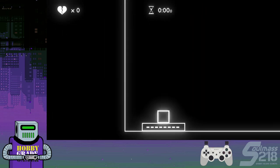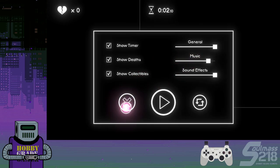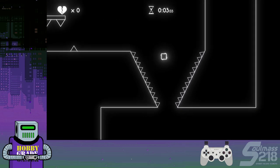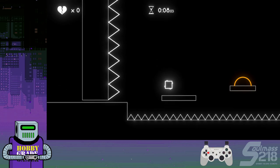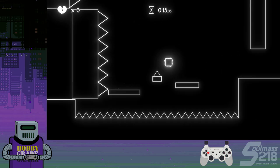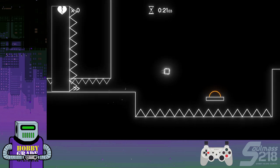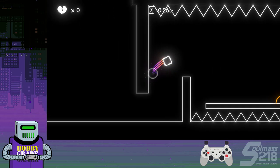Moving on to level three. Here we're going to get chased by a wall at the beginning. All of this will reset if you don't make it through the first section in one shot — thankfully it's all pretty simple stuff. That climb again: if you jump off the left wall instead of the right, it's a little bit faster. In level three, everything's kind of on a timer.